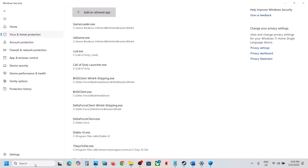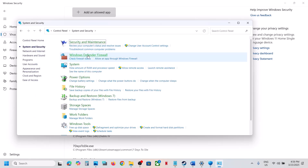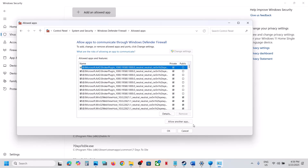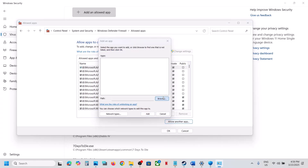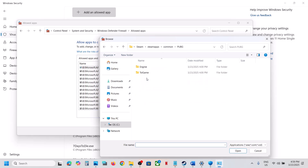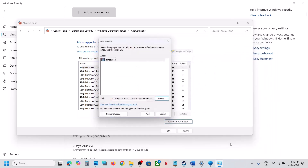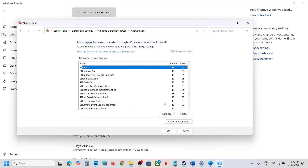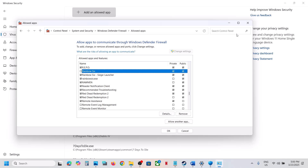Now type Control Panel in the Windows search box, go to Control Panel, System and Security, Windows Defender Firewall. Click Allow an app or feature through Windows Defender Firewall, click Change Settings at the top, then Allow another app. Click Browse, go to the game installation folder, open the game folder, select the game exe file, click Open, then click Add. Repeat this for the second exe file. Once the game is added, launch the game and check.